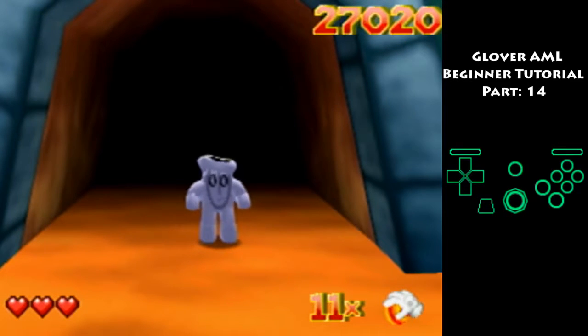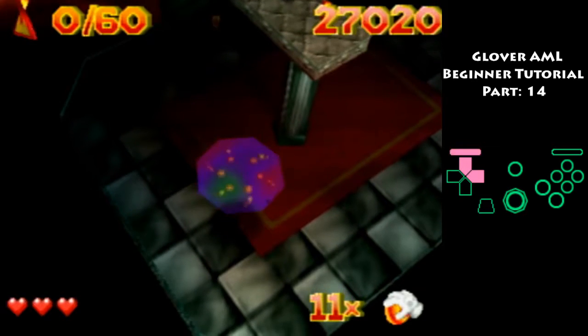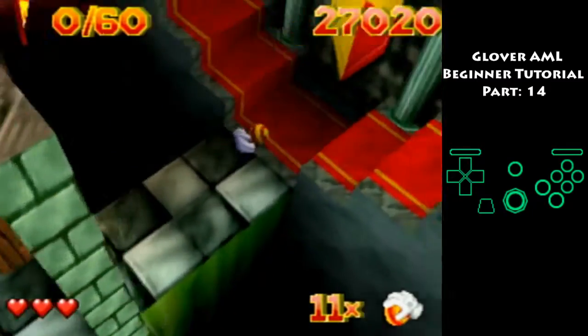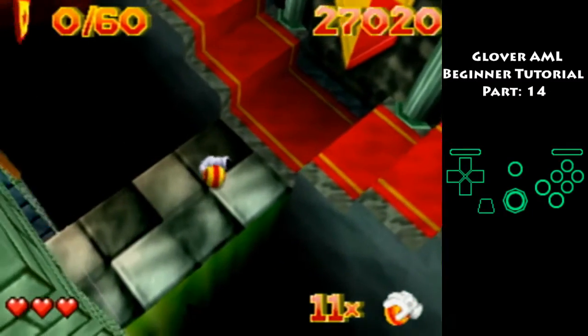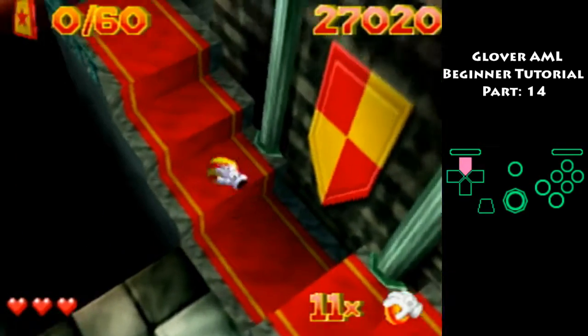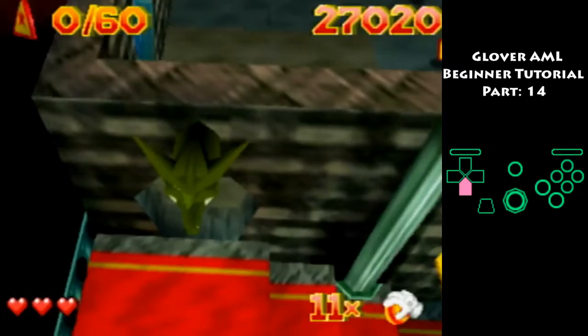Welcome back to my beginner tutorial, part 14. We're going to be going over Fear 2. As soon as the level starts, you want to hold upright and match the L button — that'll get you through that swinging guillotine type thing every time. Once you do that, bounce up these stairs.